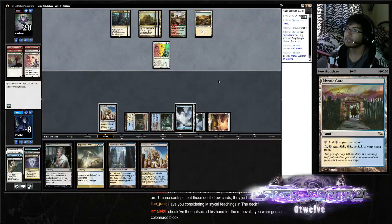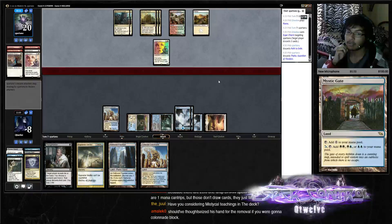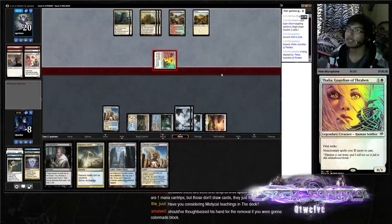Sure it'd be pretty good but not really good enough that I'd play it. Yeah, Thassa's Colonnade block was good — we're down to six here. Nice top-decking.